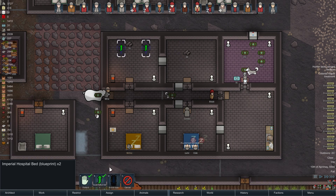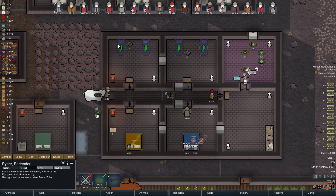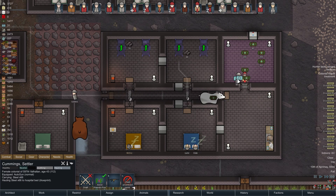Even with added steel, it still takes Ceramite. Ouch. Normal hospital bed — I think I'll do that and replace it later with an Imperial hospital bed. I know I don't have enough medicine to build all of these, but I can build a couple of them.